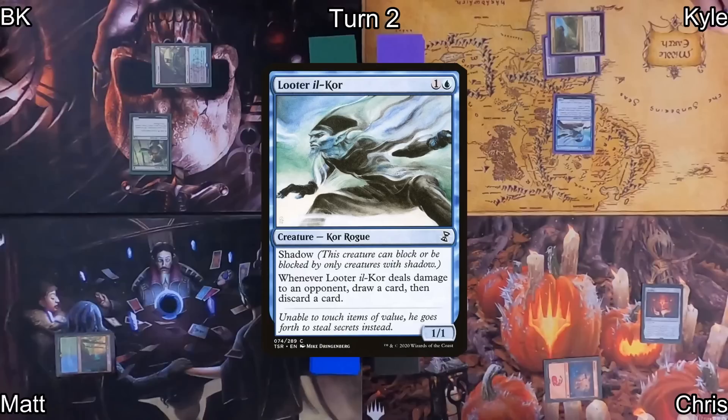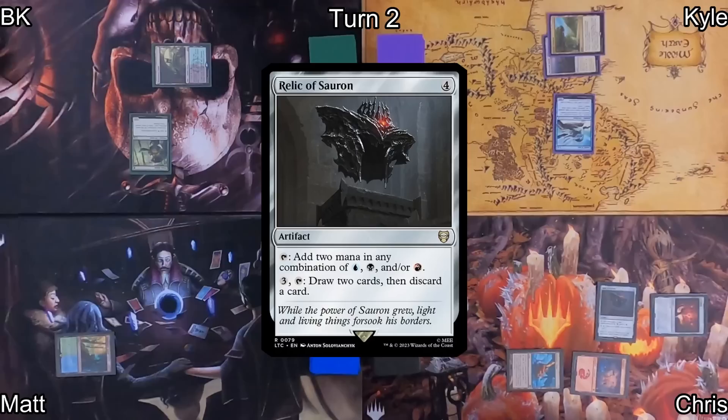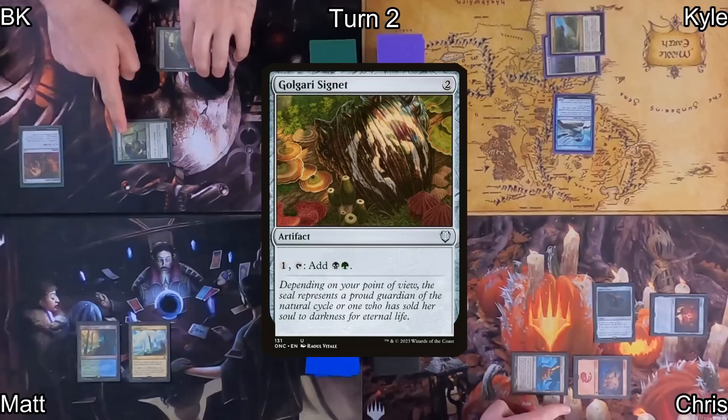On Kyle's turn, he plays Exotic Orchard and casts Looter Il-Kor. It's got shadow and will loot when it hits an opponent. He passes to Chris, who plays Reliquary Tower and drops Relic of Sauron — he's getting a ton of ramp going. He passes to Matt, who plays Command Tower and suspiciously passes back to me. I draw and play Golgari Signet, but I kept a risky hand because I don't have a turn two land.